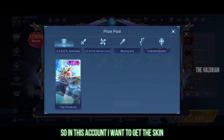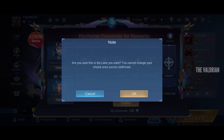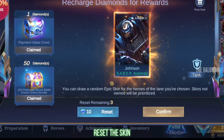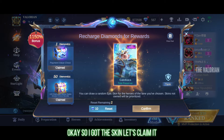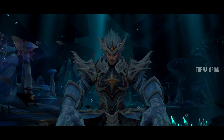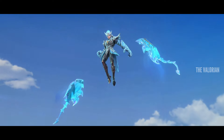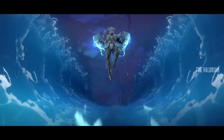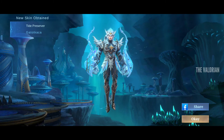So in this account, I want to get the skin of Gatotkaca. Oh, got the Johnson — but don't worry, we can reset the skin. Okay, so I got the skin, let's claim it. Muscles of iron, bones of steel.